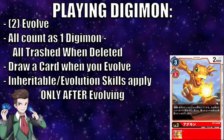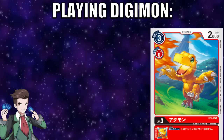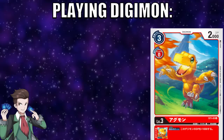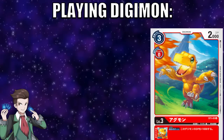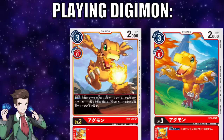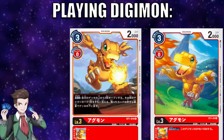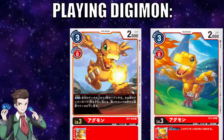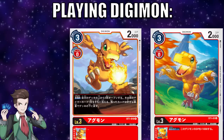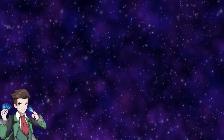Now let's revisit inheritable versus non-inheritable skills in the context of evolution. This Agumon from the starter deck has the inheritable skill: during your turn, this Digimon gets plus 1,000 DP — this only applies to the Digimon that has evolved from this card, not the card itself. The promo 5-cost Agumon has an on-play non-inheritable skill to destroy a Digimon with 3,000 DP or less — this only applies to that Digimon and does not carry over to any Digimon that evolves from it. Simply: if an evolution base has an inheritable skill, the evolved Digimon inherits it; if it has a non-inheritable skill, it does not carry over.